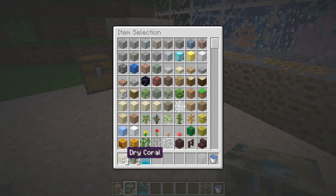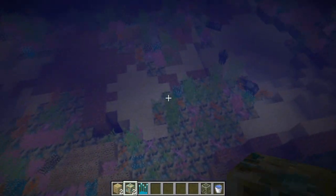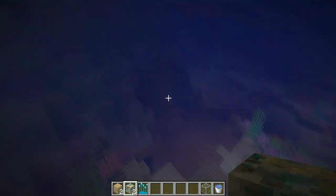You can find sea coral and dry coral in the terrain generation. You just go to these coral reefs, drop down, and you can see there are some of the sea coral and some of the dry coral, which is pretty cool.